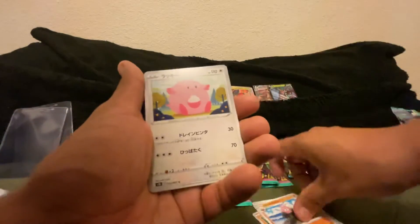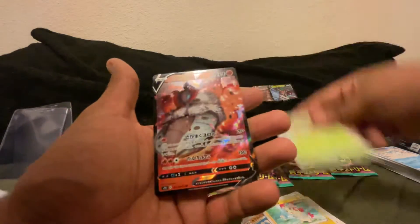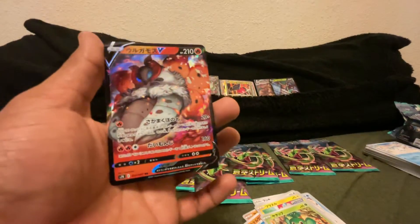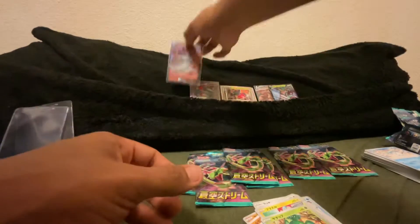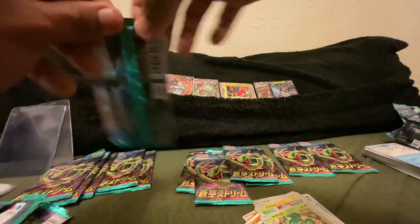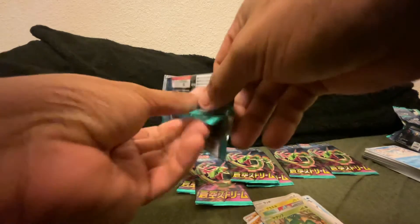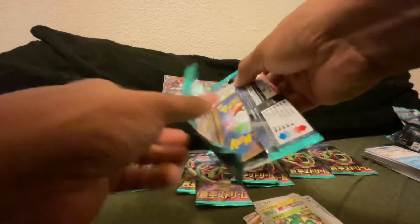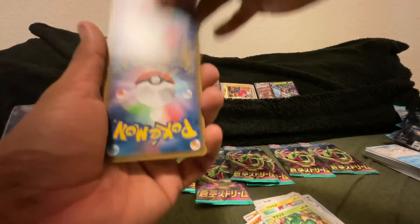Okay: Bewear, Chansey, Clefairy, and we have Volcarona — another really nice artwork. I really enjoy Volcarona; it was my main in the Sword and Shield games and I am actually stoked to have this copy to send in for grading. Volcarona is one of those that doesn't get nearly enough recognition — its speed stats are just really good, especially if properly trained up.